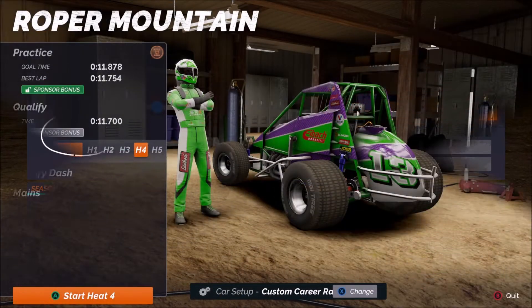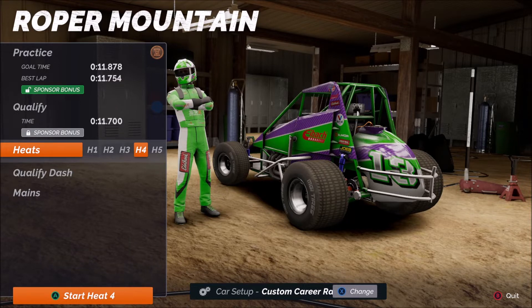But for today, we're headed to Roper Mountain. Practice and qualifying are now in the books and things have gone pretty well. We beat our goal time in practice by about a tenth and a half, and qualifying a little bit better than that at 11.7 flat. I'm of two minds about the handling — we have a lot more horsepower than grip. The suspension isn't up to par yet, but the AI have a lot more grip. The fast qualifying time was down in the 11.1 bracket, so we're well off by more than half a second.